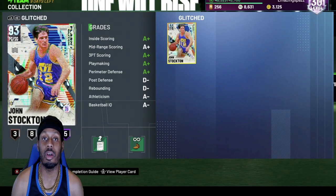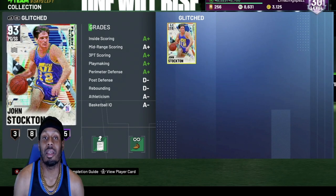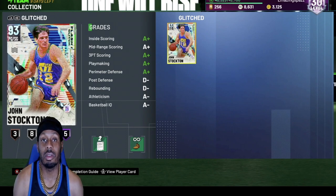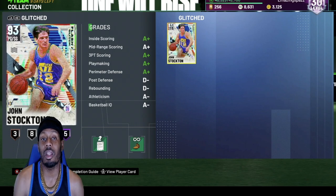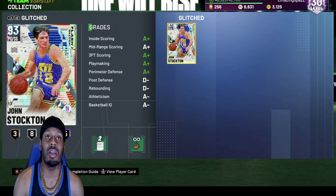You already know who is top two — John Stockton. What can I say about this card? The only thing this card can't do is get rebounds and play post defense. This card could do everything. This card is great, this card is awesome, this card is amazing. John Stockton can shoot threes — he got an easy release and he could dunk on your head.